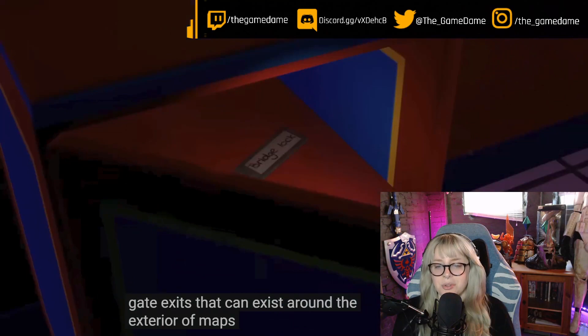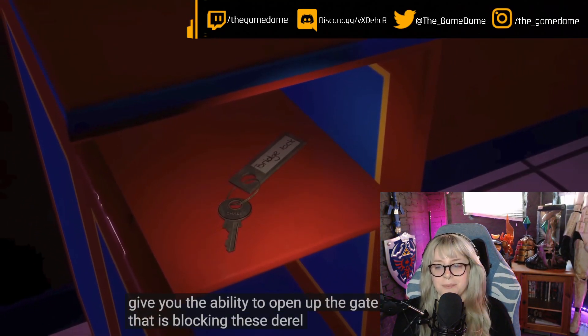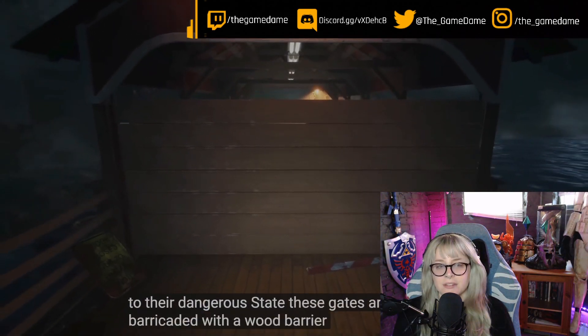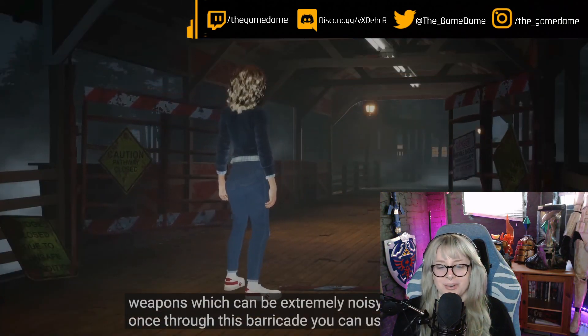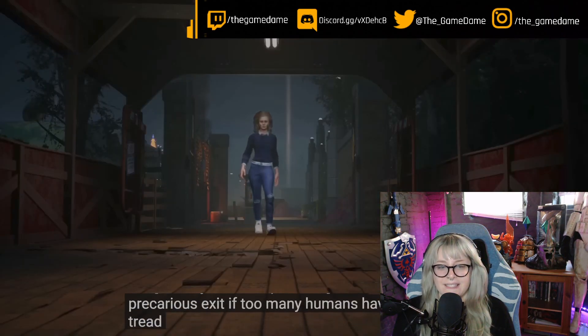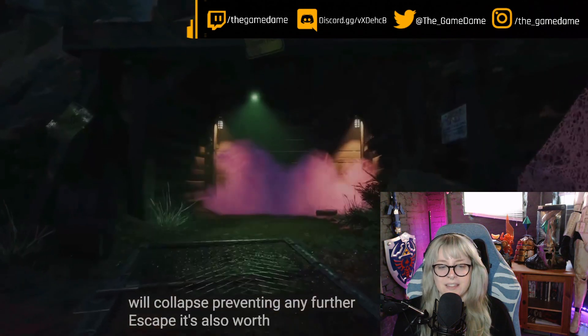There are several types of barricaded gate exits around the exterior of the map. Due to their dangerous state, these gates are barricaded with a wood barrier that needs to be smashed down with melee weapons, which can be extremely noisy. Alternatively, you can use a gate key to escape through the precarious exit. If too many humans have tread through these areas, the routes will collapse, preventing any further escape.